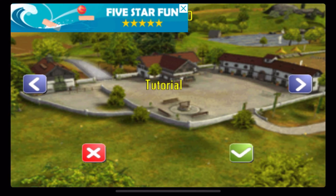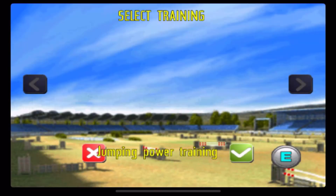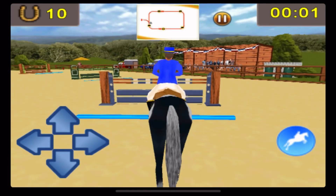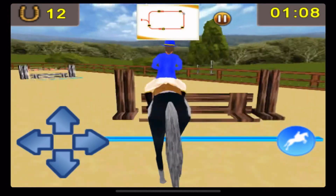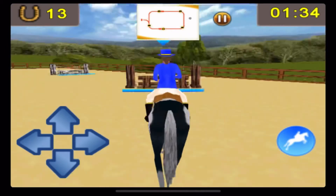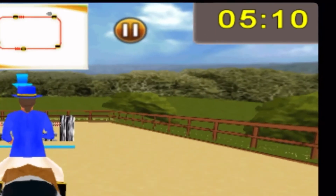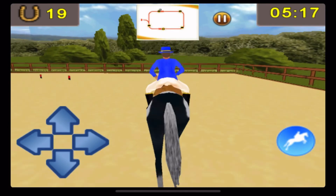I decided to see what other features this game has, so I pressed on their training feature. I looked through the options and decided to choose jumping power, then pressed the tick button. I literally did this for about five minutes, got pretty much nowhere, and had no idea how to complete the training. I was completely stuck.